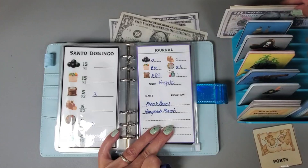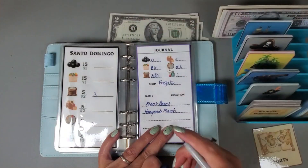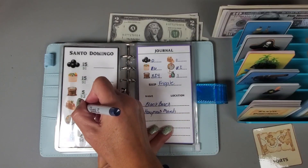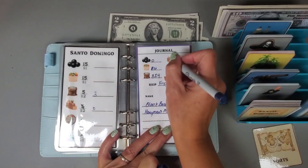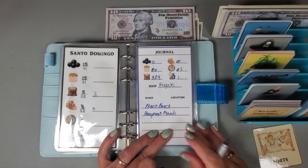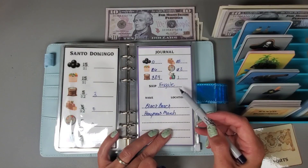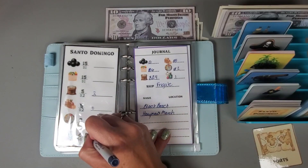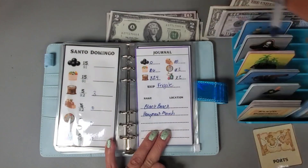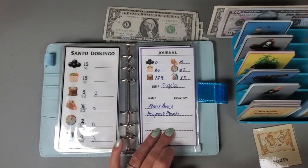That puts me at three sugar and I gotta put four dollars in. Let's buy some of these goods - let's buy five of them, so that puts them at zero and puts me at five, and it'll cost me ten dollars. Let's also do one specialty item, so that'll put me at two and that'll cost me four dollars - two, three, four. I think I will go ahead and stop there.